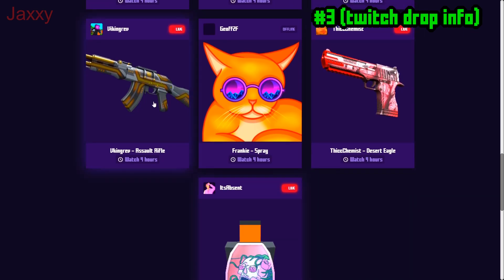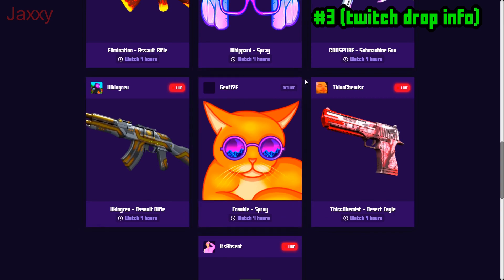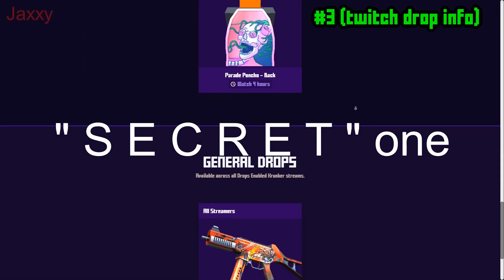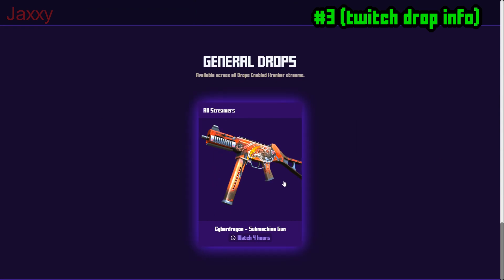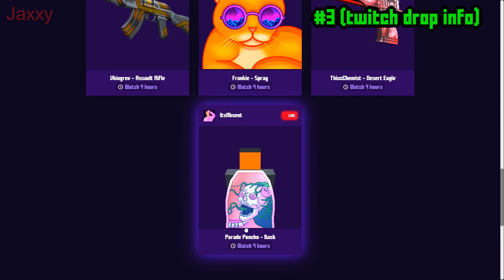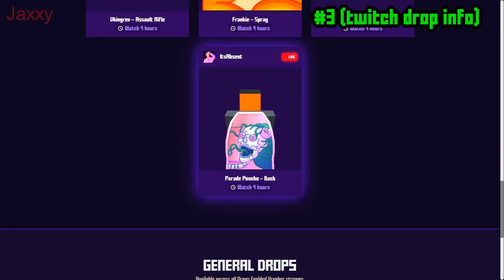You can look through the streamer names. There is also a secret drop called the Saber Dragon, which is available from every Twitch streamer — even the ones that already have their own drop item. So even if someone like Absent has their own item, they also contribute to the Saber Dragon drop.